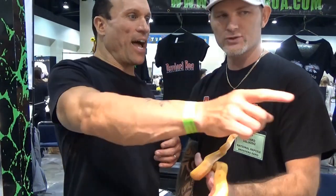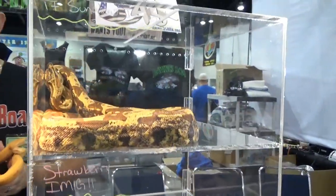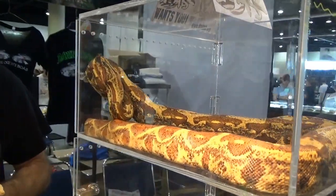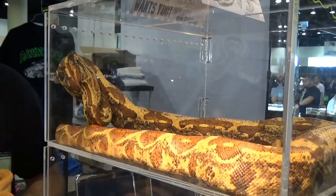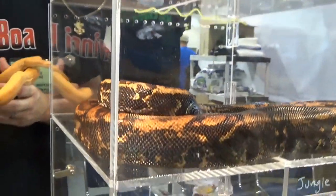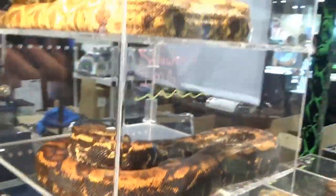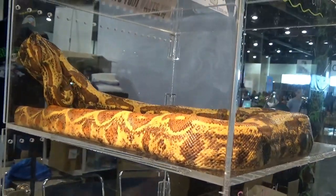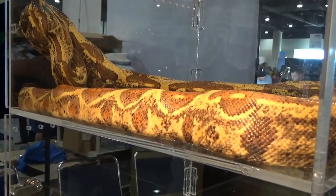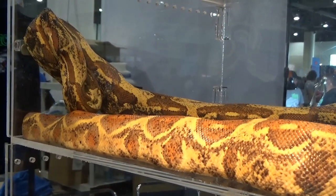I saw the IMG Sunglow here, which is the T-positive Sunglow — it was just awesome. I can't even describe the color in that. What will this look like as it gets older? As we know, the IMGs get darker and darker. Tony Antonucci actually produced these last year, so we don't know what they're going to look like. He's not turning black like you would think an IMG would. He's got weird coloring, so I'm thinking he's probably going to keep this base color — his sides might go black, but he'll keep most of the color he has.